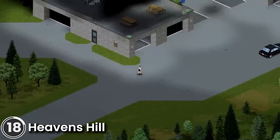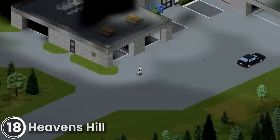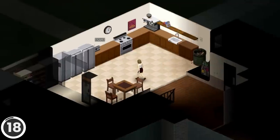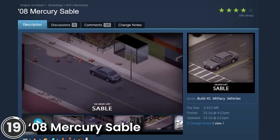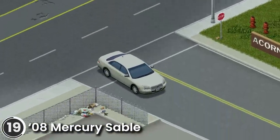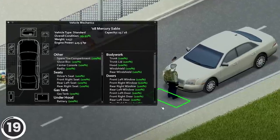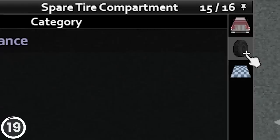Heaven's Hill. This mod adds a new modern mansion to the game world. It's located northeast of Lake Skillet and is really good to use for a base. 08 Mercury Sable. This mod adds a new car to the game in 10 color variants. It features a custom mechanical overlay and a spare tire compartment inside the trunk.